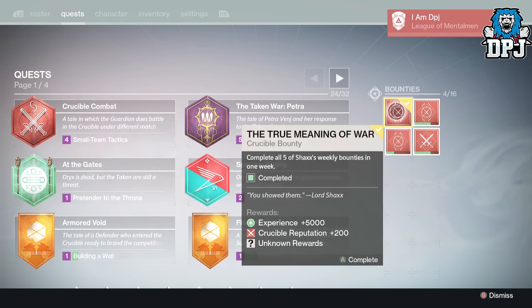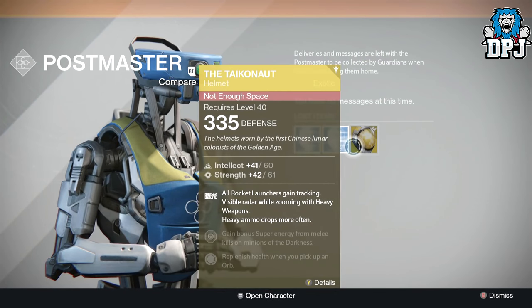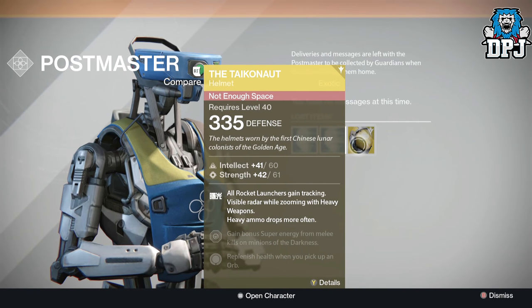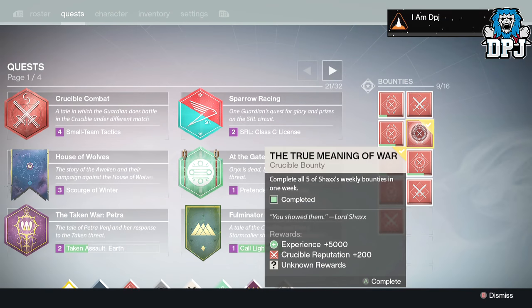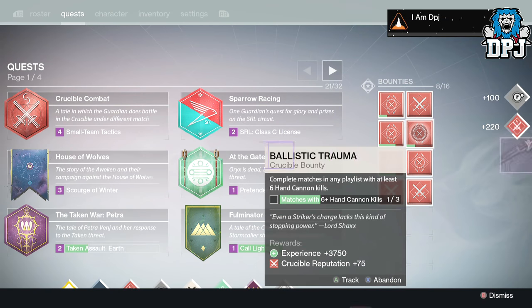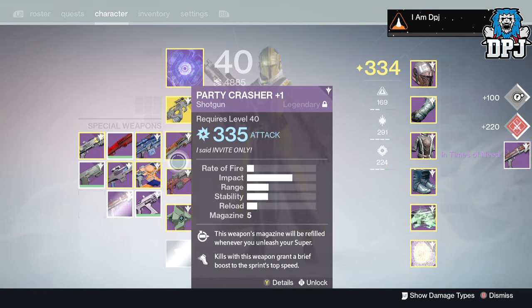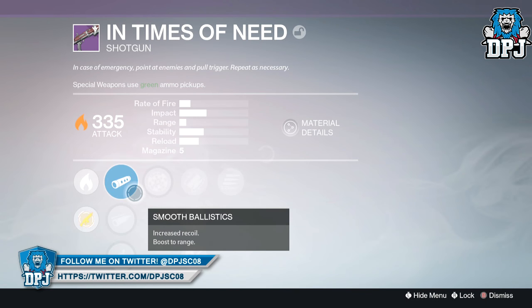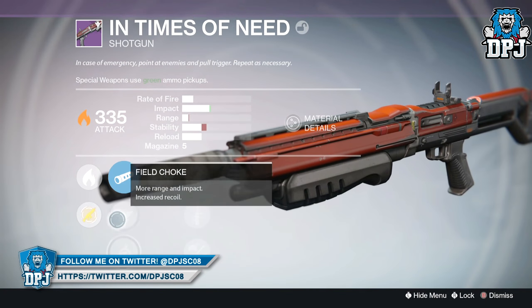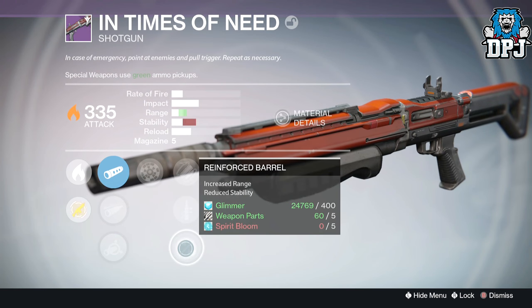Moving on to my Titan and I received the exotic helmet the Taker Knot — another helmet I don't own, which is great — also dropping at top level at 335. Moving on to my Warlock, I received the In Times of Need shotgun dropping at 335 attack. Check out this roll: absolutely incredible — Range Finder, Rifled Barrel, and Final Round. That role is amazing, and I'll definitely be finding out how the shotgun actually performs in PvP.